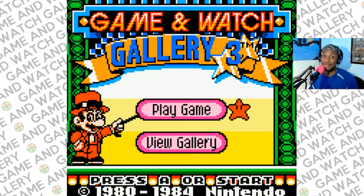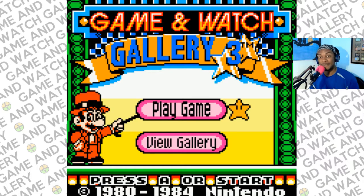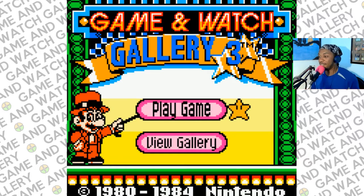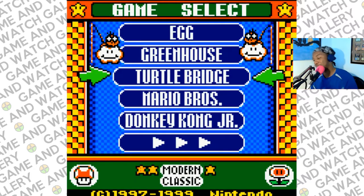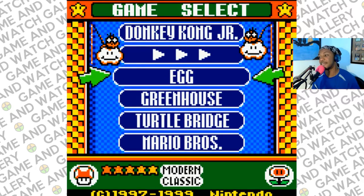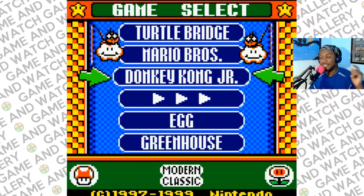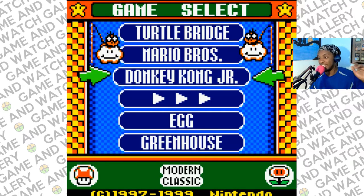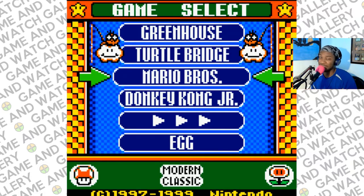All right adventurers, welcome to All Play! We're back with more Game and Watch Gallery 3 - it's a collection of Game and Watch games, some with modern versions featuring Super Mario Brothers characters. Let's hop right in and figure out what we're playing today. Our game list shows Egg, Greenhouse, Turtle Bridge, Mario Bros, and Donkey Kong Jr. Today we're gonna play Mario Bros, and I think this one was my favorite back in the day.